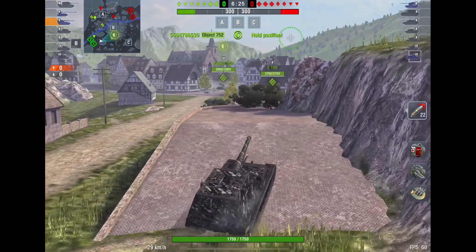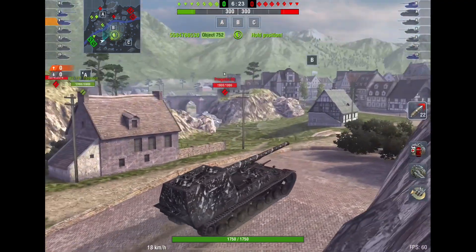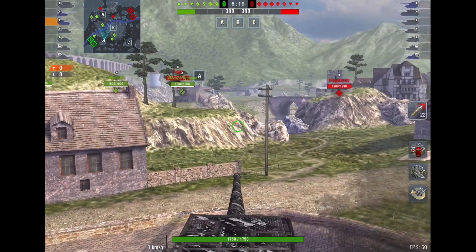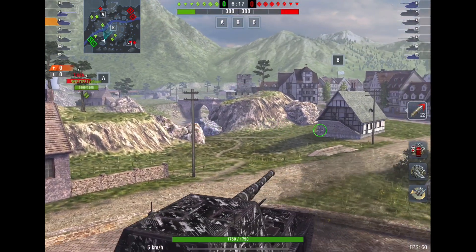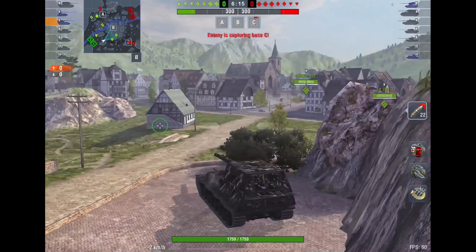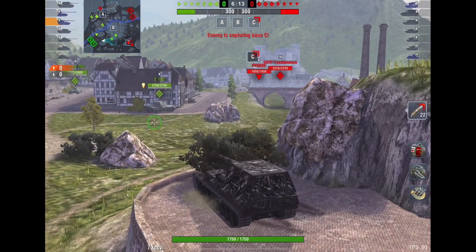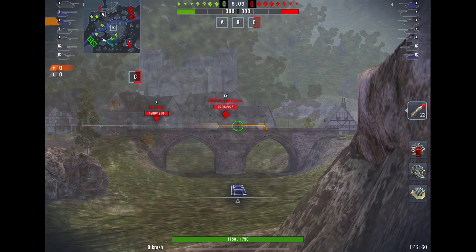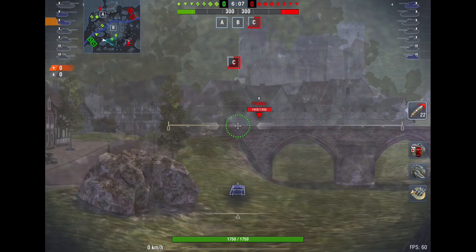Now our E100 is playing very passive — he's not moving forward at all. I'm a little bit concerned that they're going to get good map control here. They've come to C and our E100 is not having any of that, even though there's just one tier 10 and one tier 9 right now.